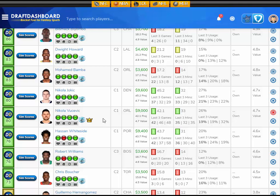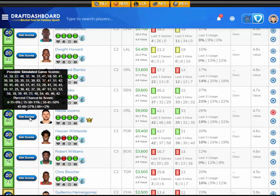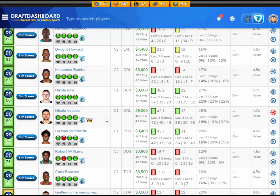The stud I like at center tonight is Nikola Vucevic, projected at 42.1 fantasy points — that's 4.7 times value at $9,000 FanDuel salary. Looking at his sim scores: a 0% chance to score 15 or less, an 11% chance for 15–30, a 50% chance for 30–45, a 37% chance for 45–60, and a 2% chance for 60-plus. You're looking at over 40% chance he gets you 5 times value or more with that big upside. I like Nikola Vucevic at $9,000 FanDuel salary.